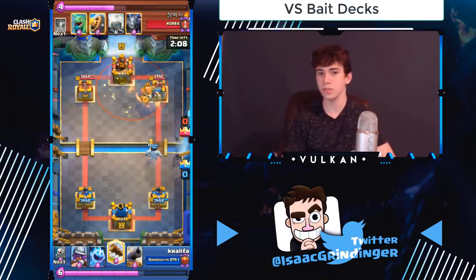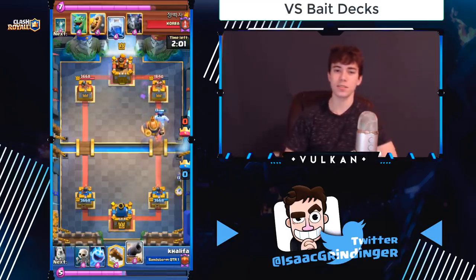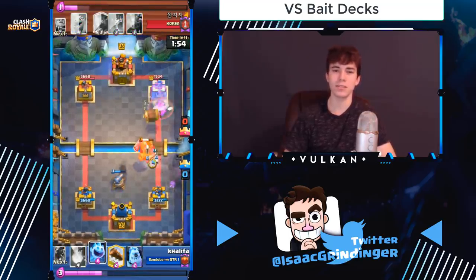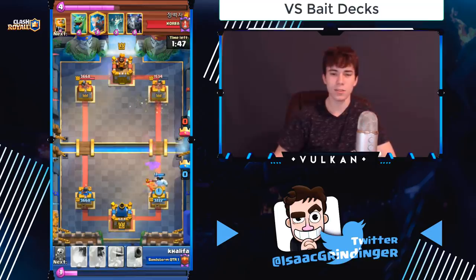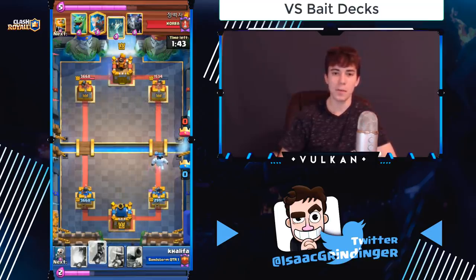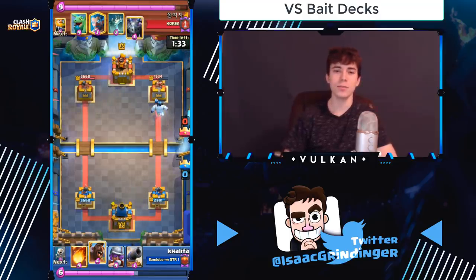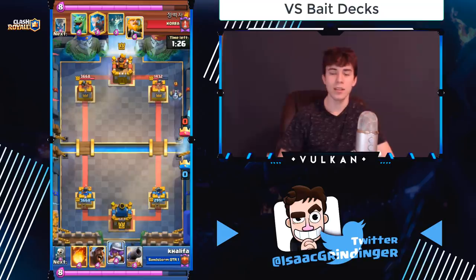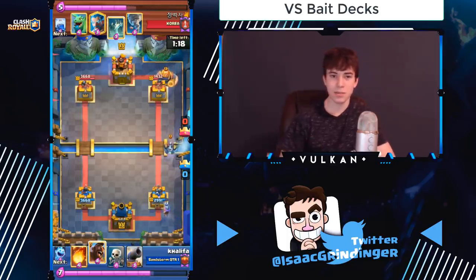Versus bait decks — especially mortar — you want to be playing hog plus ice golem as much as possible, sometimes even at just six elixir because you're trying to out-cycle their mortar. Even versus log bait decks it's a good idea to cycle hog and ice golem as much as possible to out-cycle their defense. In this matchup you actually don't really want to be playing musketeers — maybe to kill a princess sometimes — but a lot of times you want to play your cannon instead of your musketeer for a quicker cycle to get back to ice golem plus hog faster.